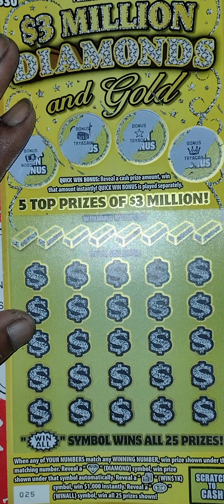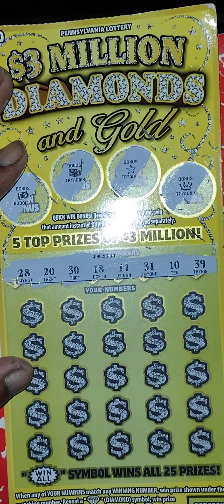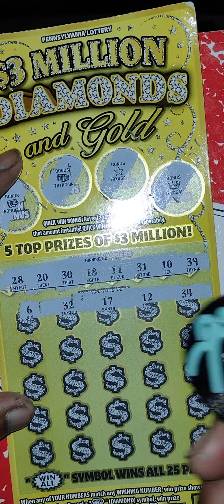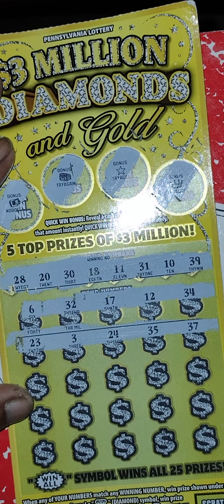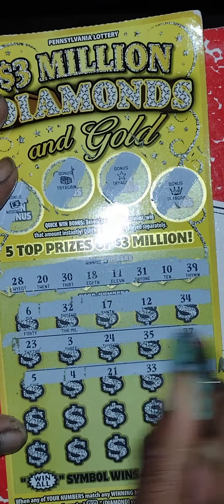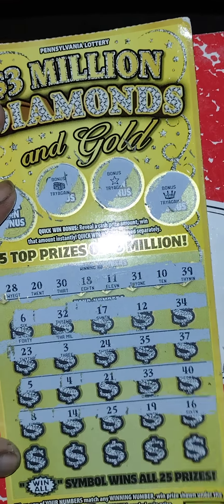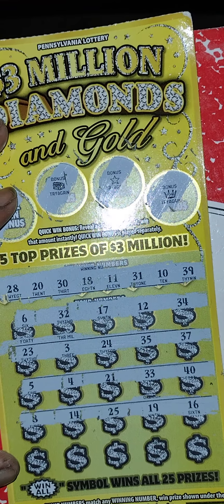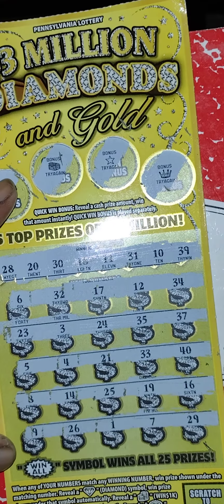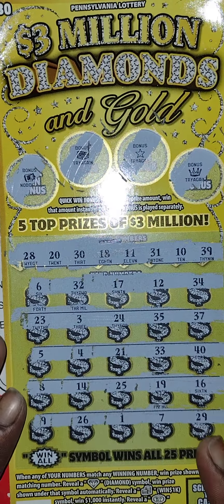Let's see if we can get a win in the bottom. The winning numbers are 28, 20, 30, 18, 11, 31, 10, 39. My numbers: 6, 32, 17, 12, 34 — nothing in the first row. Next row — looking for a diamond for auto win — 23, 3, 24, 35, 37, nothing. Next row: 5, 4, 21, 33, 40 — nothing. Row four: 8, 14, 25, 19, 16 — nothing. Last row: 9, 26, 1, 7, 29 — nothing. This one is a loser.